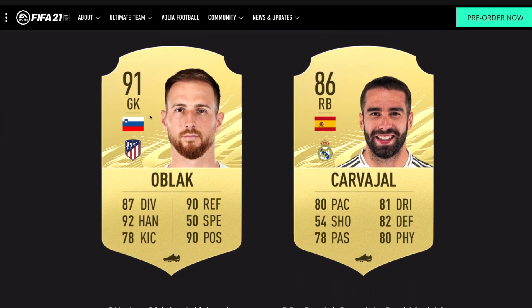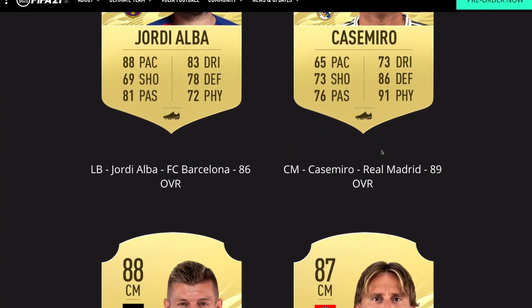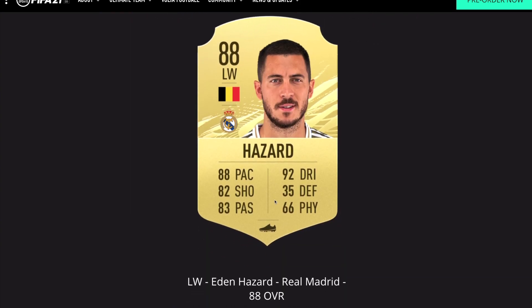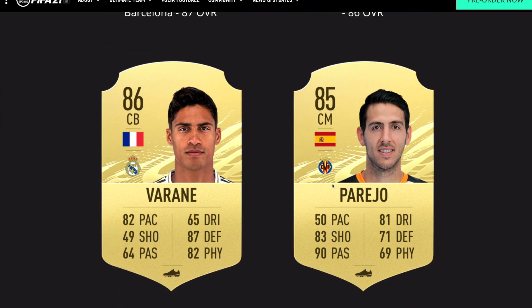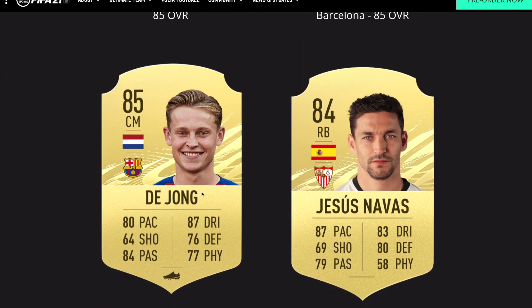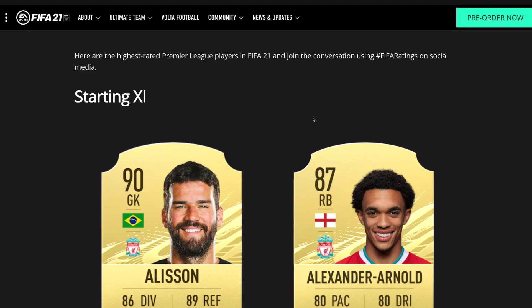The best La Liga players: Oblak in goal, Carvajal, Ramos and Pique, Jordi Alba, Casemiro, Kroos and Modric, Messi and Benzema up top. On the bench: Courtois, Suarez, Griezmann, Busquets, David Silva, Varane, Koke, Lenglet, De Jong, Navas, Partey, and Iago Aspas.